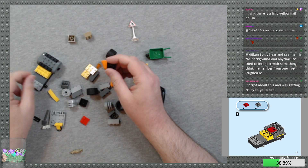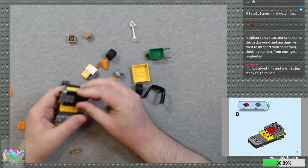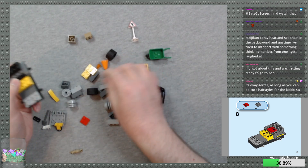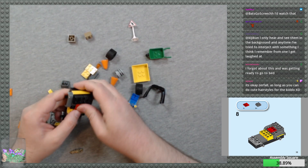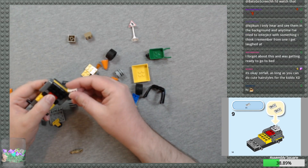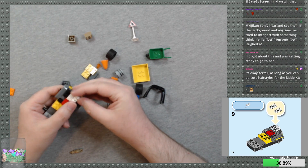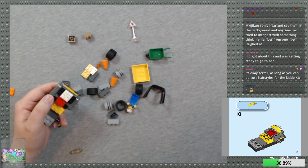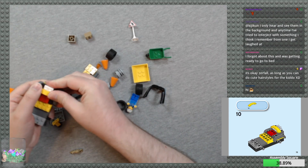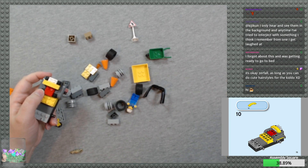You forgot about this and you were getting ready to go to bed — well, I'm glad you remembered. I'm guessing that this is the engine for the vehicle. Go ahead and put these clips on. We got a yellow curved slope piece.